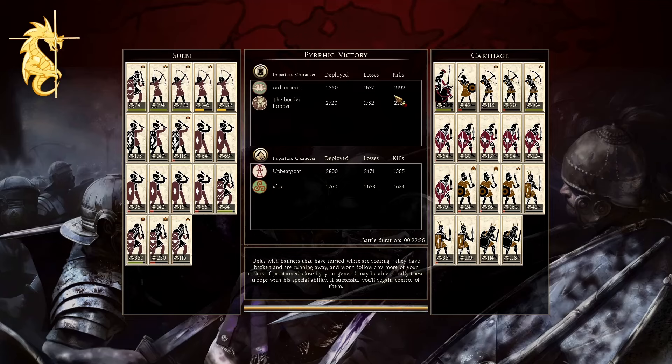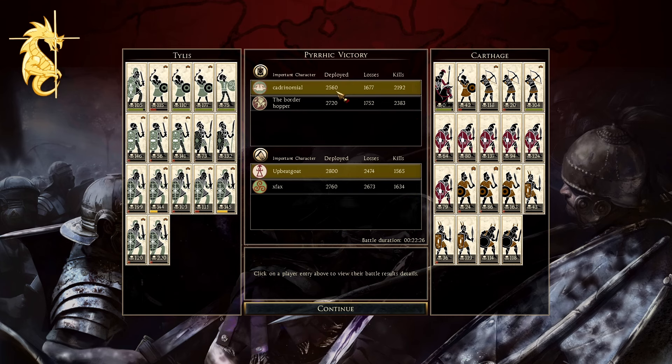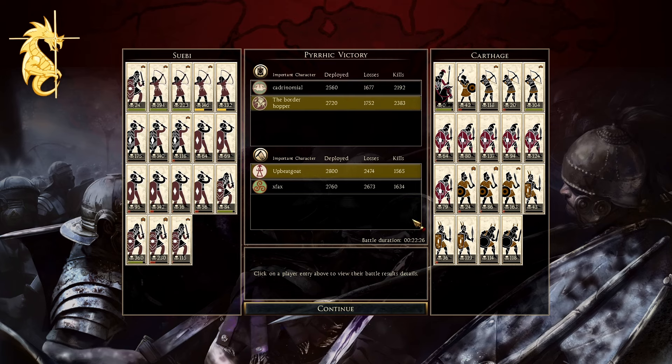Let's go look at some kills now. Remember, because it's a 2v2 we're not going to see as crazy a kill count as usual. For the defenders: Tylus — Cadranomial with 2,192 kills. And obviously Balearic slingers don't belong on Tylus but they did well. Osworn with 105 kills, all his tribal warriors did very well — 220 on this one.